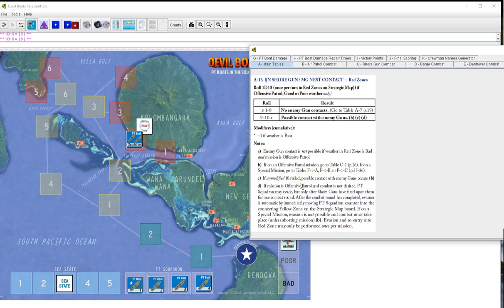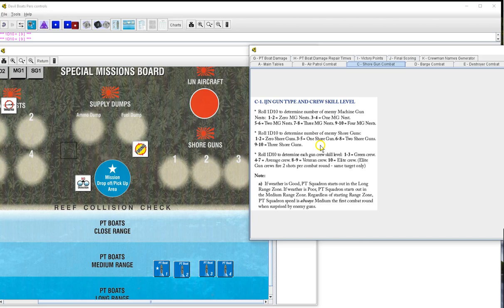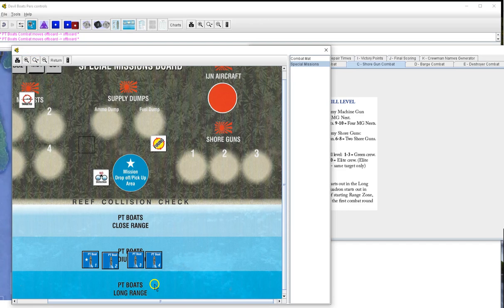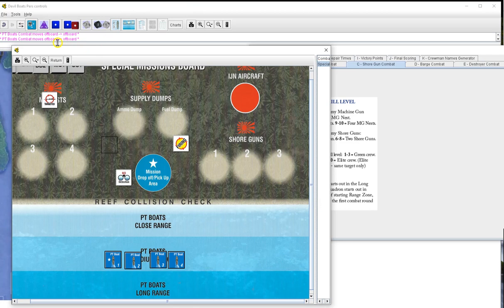On an offensive patrol mission, go to table C1. Roll one d10 to determine number of enemy machine guns - seven, that will be three MG nests. I don't mind MGs, they really don't hurt too much. Let's get these over here. Three MG nests. I'm going to start laying odds on how many of these are going to be experts.